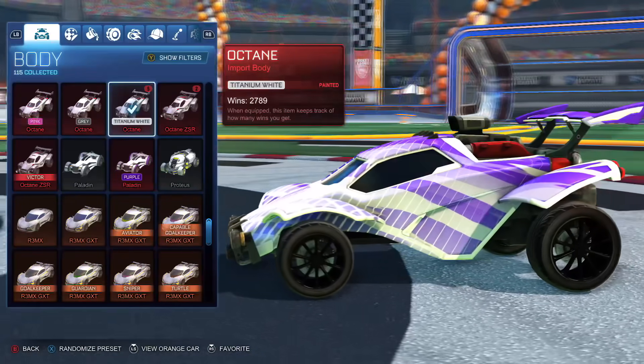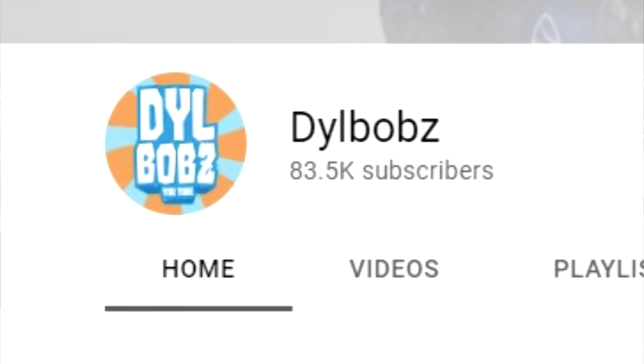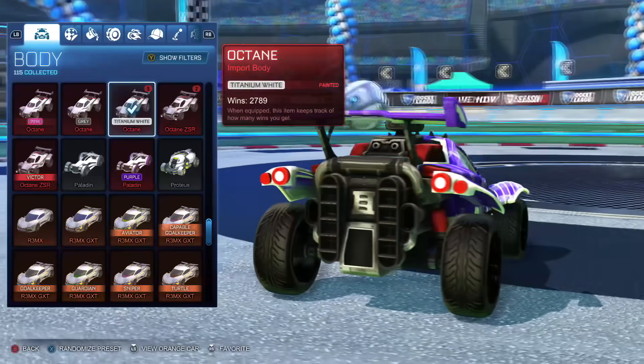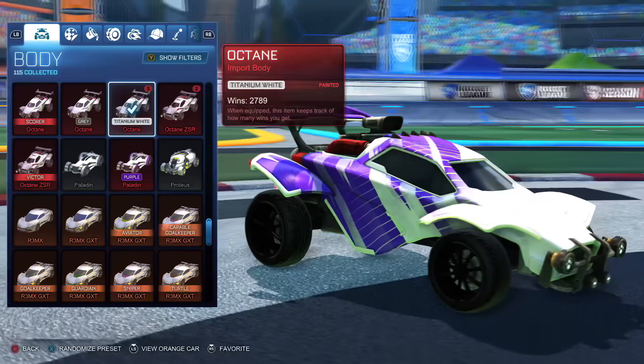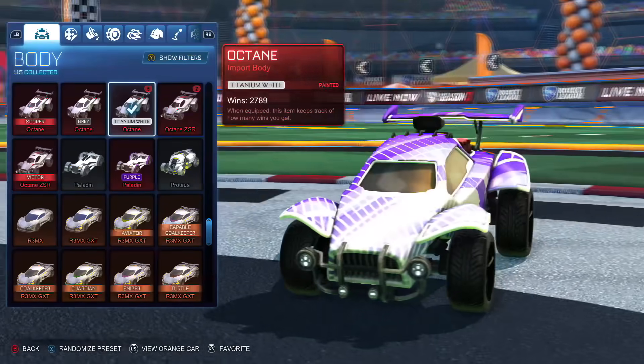Hello Rocket League fans. Now if you didn't know, the Dillbobs channel hit 80,000 subscribers not too long ago and I made an oath that every 10,000 subscribers I get on the channel forever, I will give away one White Octane. So we gave away two White Octanes at 60,000 and 70,000 subs — now we're at 80,000, it's time for the next White Octane giveaway.